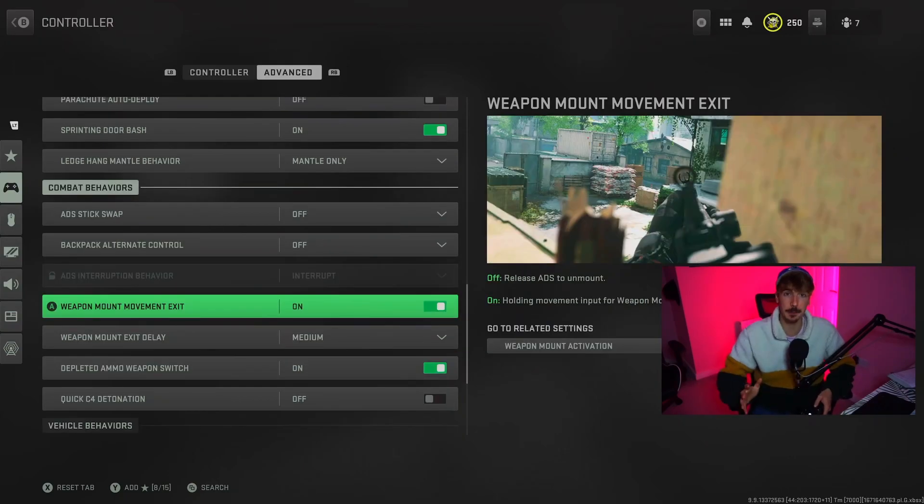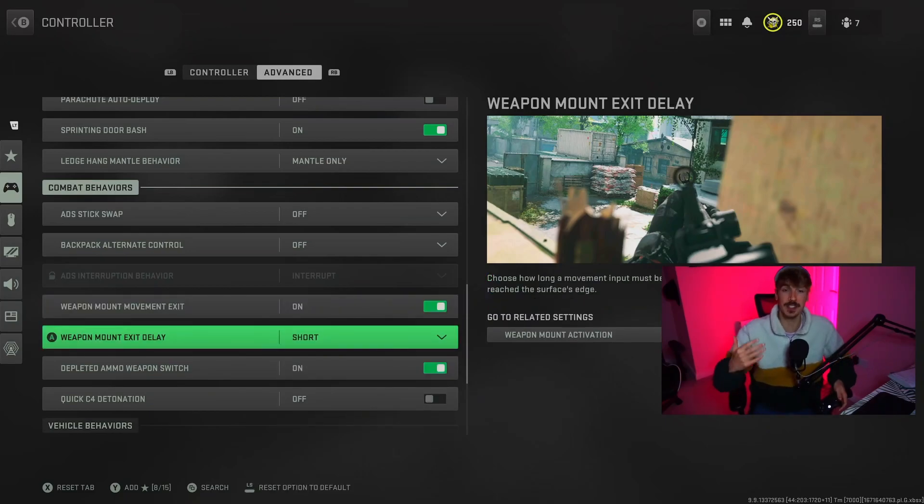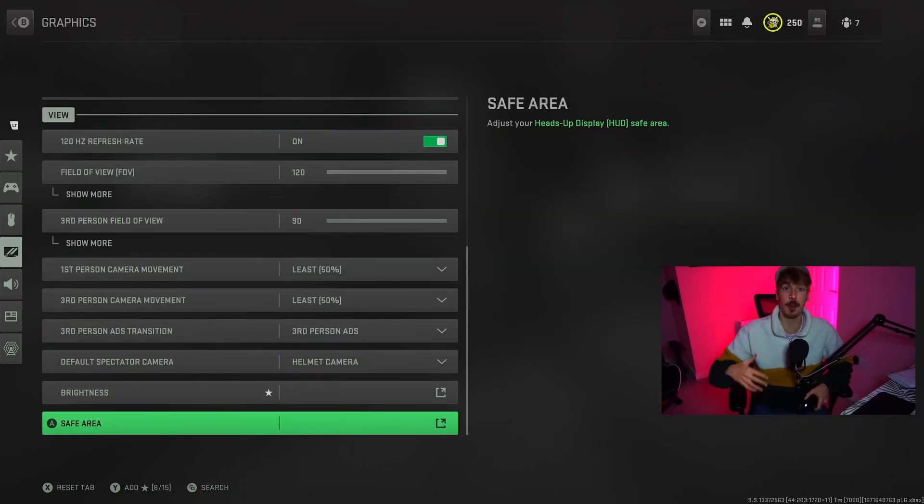Next up we have some mounting behaviors which are going to help us get shot less. For Weapon Mount Movement Exit, we still want to keep this on, but we want to change the delay to Short. This means that when we're mounted up and shooting someone, we can get out of there that little bit quicker. Sometimes when you're mounted up and try to leave, it feels like you're stuck on the wall — if you put it on Short, it won't feel like that.